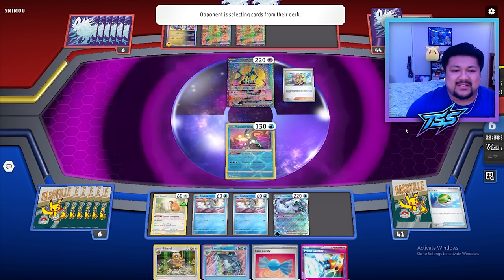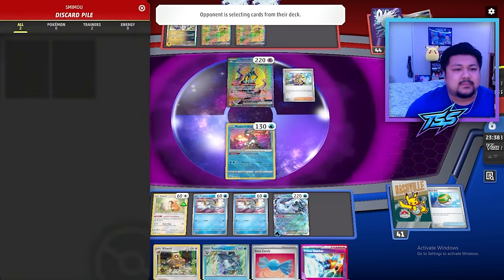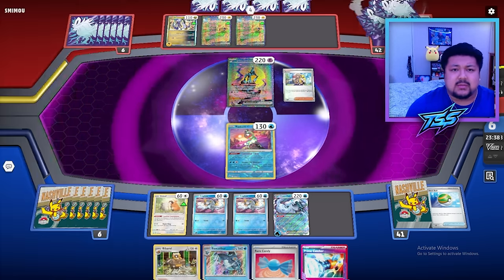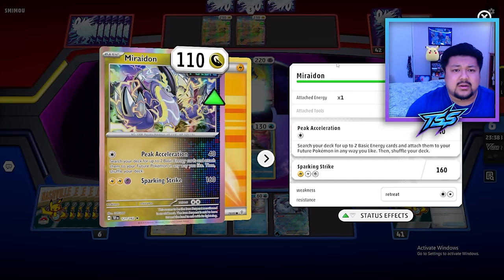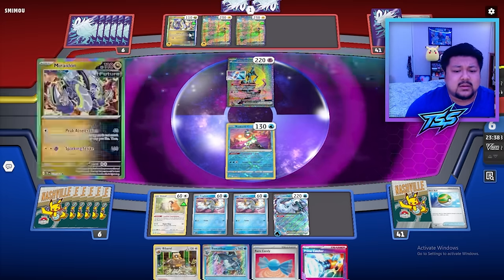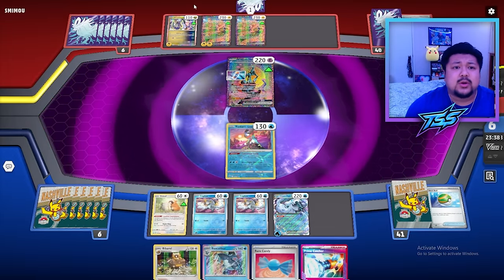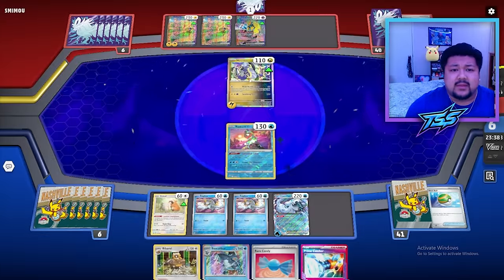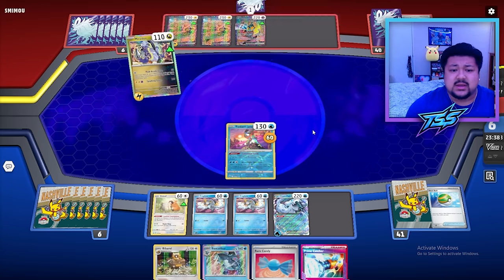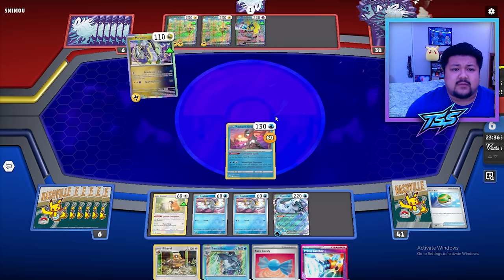It is Future Box like I thought. My opponent doesn't have an Iron Hands — they have Meridon, so they're probably going to use it for Peak Acceleration and won't get the Amp off this turn. That's perfectly fine with me. This is where Prime Catcher is going to be awesome — we can bring up their fully loaded Iron Hands, take the first two prizes, and from there it's just a prize race: two prizes, two prizes, two prizes. Chien-Pao's got to do some work.